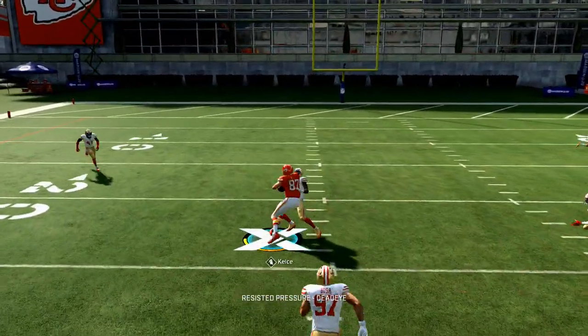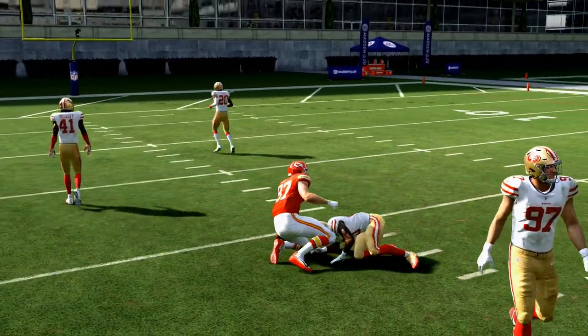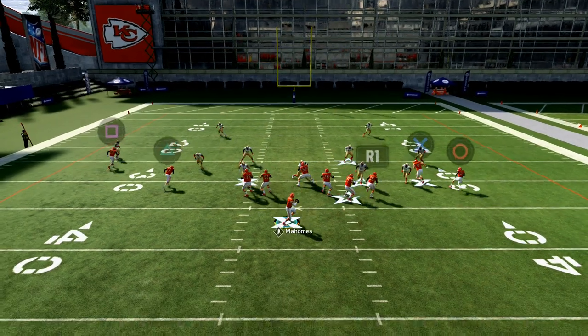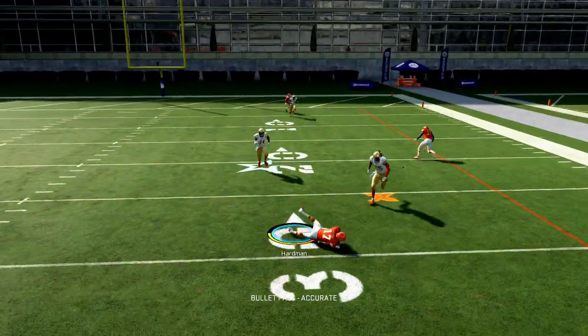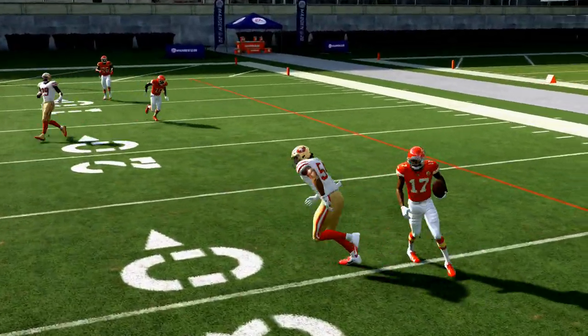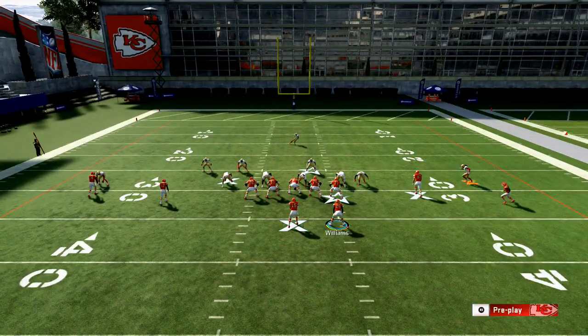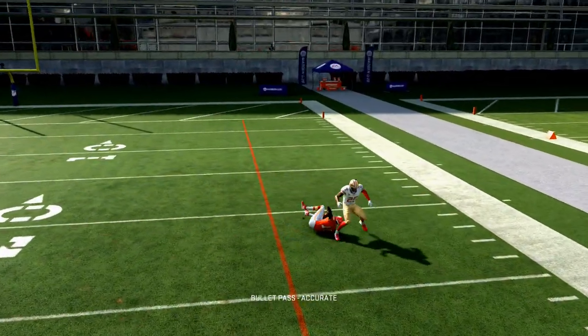If you get man-to-man coverage, you'll want to hit those crossing routes. That quick route to Kelsey beats most man-to-man coverage — those crossers are kind of the whole point of the Mesh from the Arizona playbook. Against zone, those crossing routes will hook up there. Your number one read is the route to Tyreek Hill — if you pass lead that to the right, he'll beat every zone in the game with the exception of Cover 2.